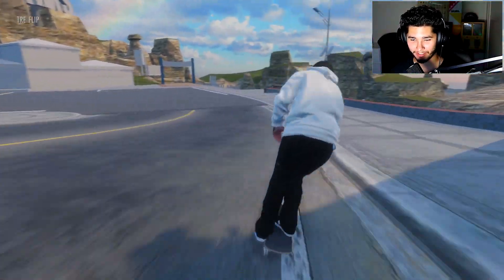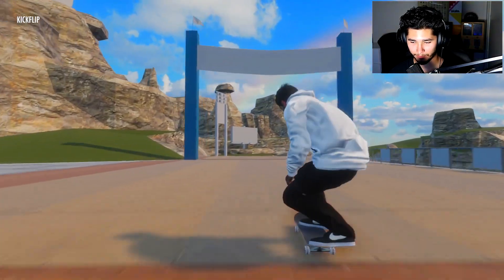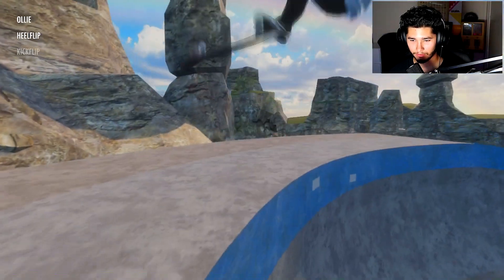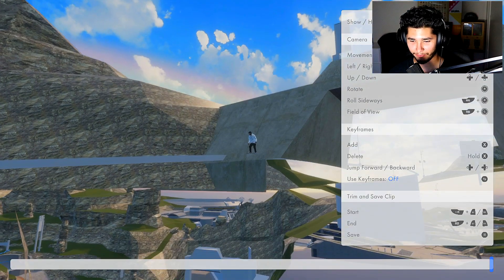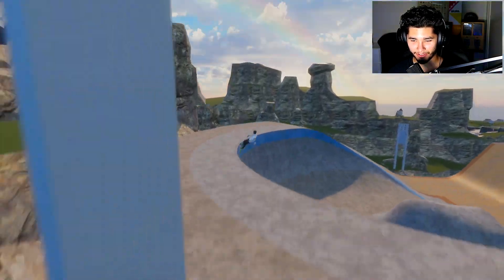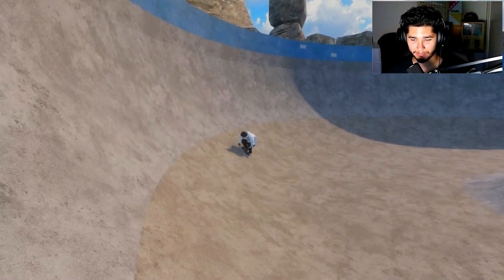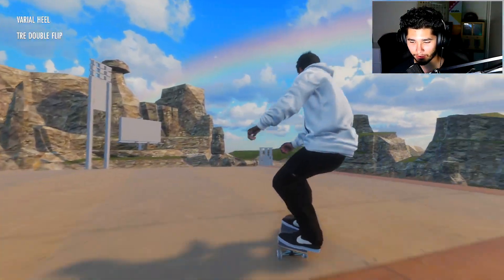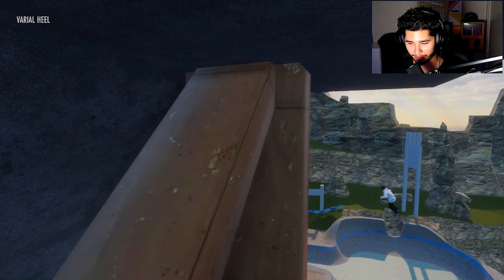Now we're here at the Skate 3 mega park — let's do this! Kickflip, heelflip, coming down. My goodness, I flew — I mean I literally — look how he fell! He literally just launched himself and just quit right there. I believe they have Danny Way's Hawaiian Dream Park too.